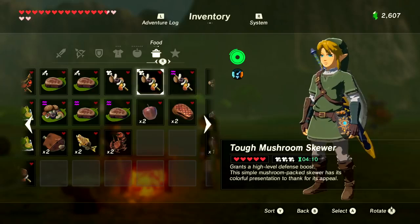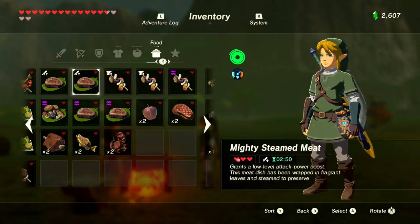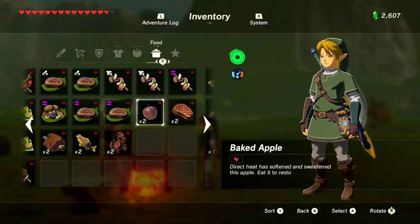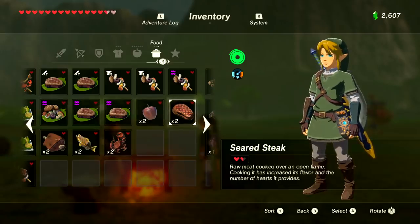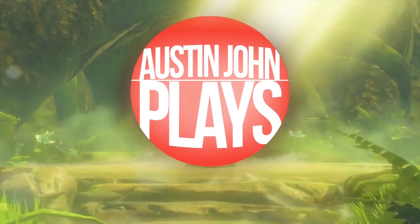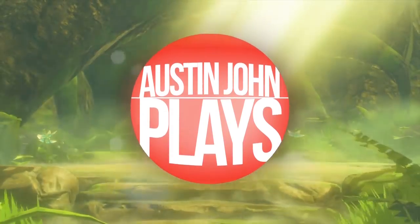So there you have it — your official Austin John Plays cooking guide strategy for Legend of Zelda: Breath of the Wild. Until I started writing this I was just cooking stuff aimlessly. If you want a guide on elixirs, let me know in the comments below. Let's see if we can get this video to 5,000 likes. If you're new to the channel, be sure to subscribe and turn on notifications — till next time, Austin John out.